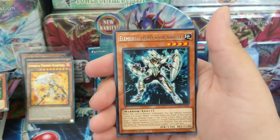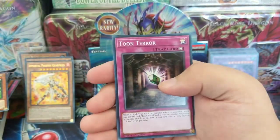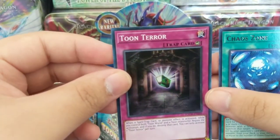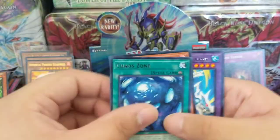Witch of the Black Forest, Elemental Hero Solid Soldier, Gemini Ablation, Toon Terror — I like that one a lot, really dark looking. Chaos Zone, Sandgast, Masked Hero Vapor.